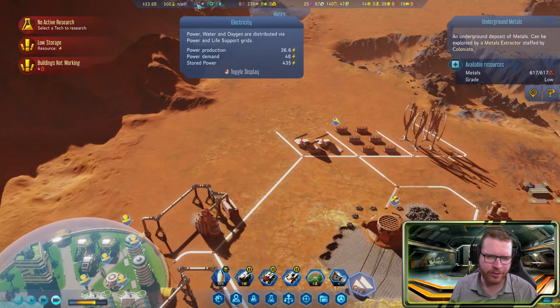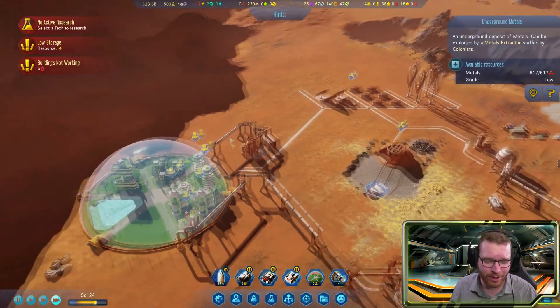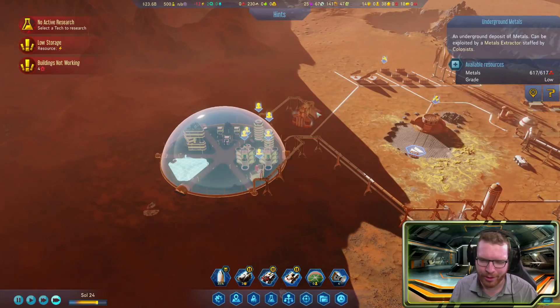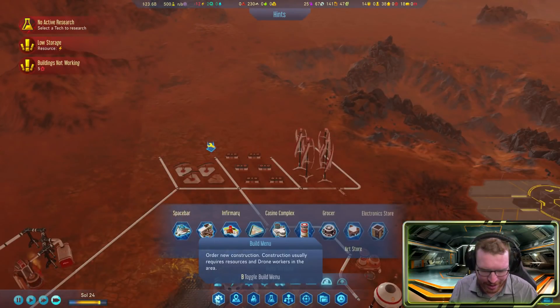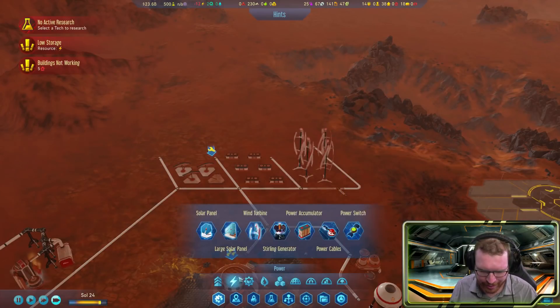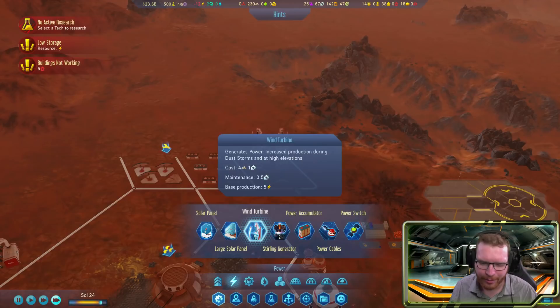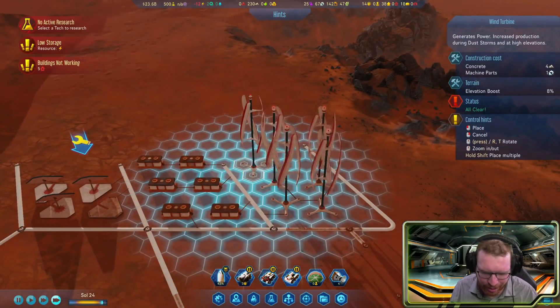While we're waiting for the humans to arrive, we have a bit of an issue: during the daytime when we're producing the most energy, all this new stuff we've built means we're now under-producing on electricity quite badly. We need to expand. We have plenty of mechanical parts so I'm just going to expand with more wind turbines.